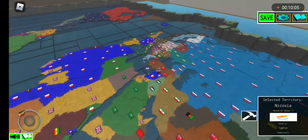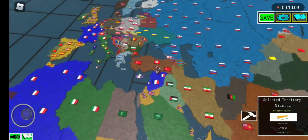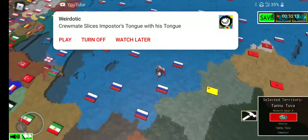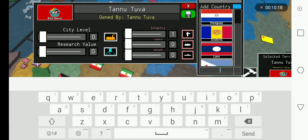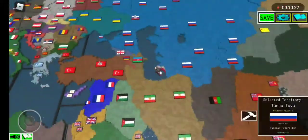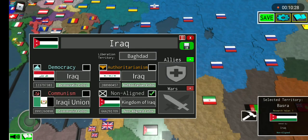So we're done with Europe, the Americas, Greenland, and Iceland. For Russia, give the Tuvan Republic to Russia. Change Iran. Change Iraq. Now we're in the Middle East, and then we're going to go to Africa, Asia, and Oceania, which is a big mess.